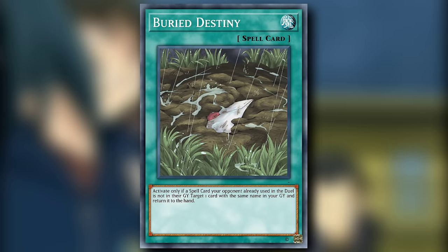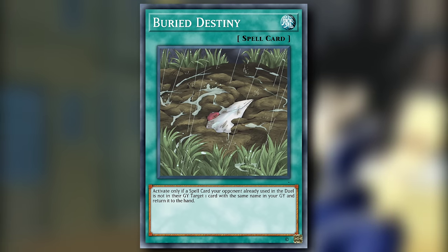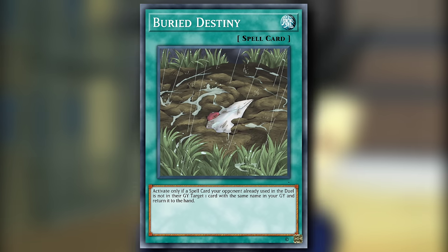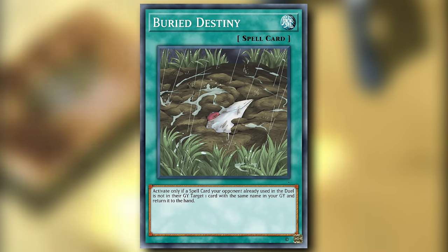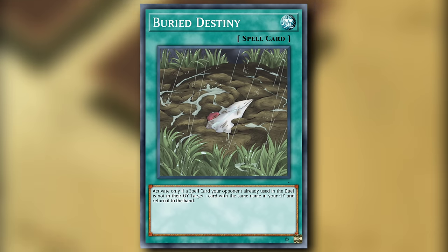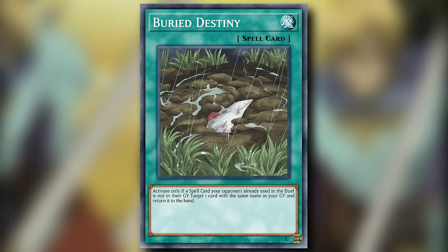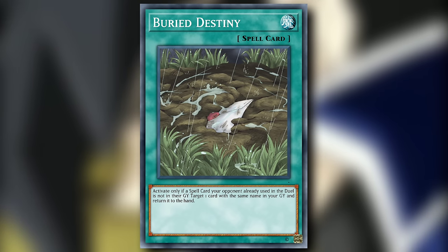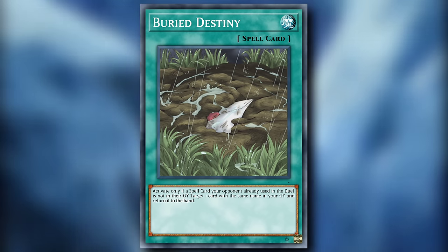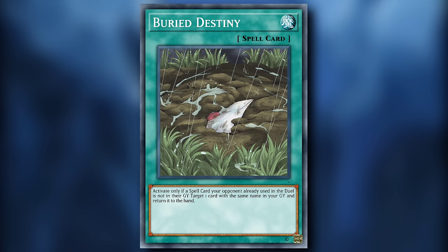Next is Buried Destiny — a normal spell card that can only be activated if a spell card your opponent already used in the duel is not in their graveyard. Target one card with the same name in your graveyard and return it to the hand. This card is just an exercise in trust between you and your opponent unless the designated spell card was banished from your opponent's graveyard. If they returned it to the deck or hand, it only serves as a ruling nightmare for judges at a YCS. On the other hand, my different dimension deck now has another annoying party trick.